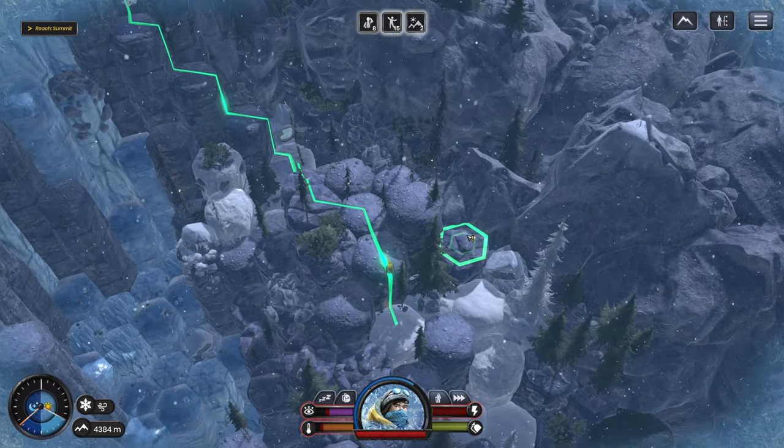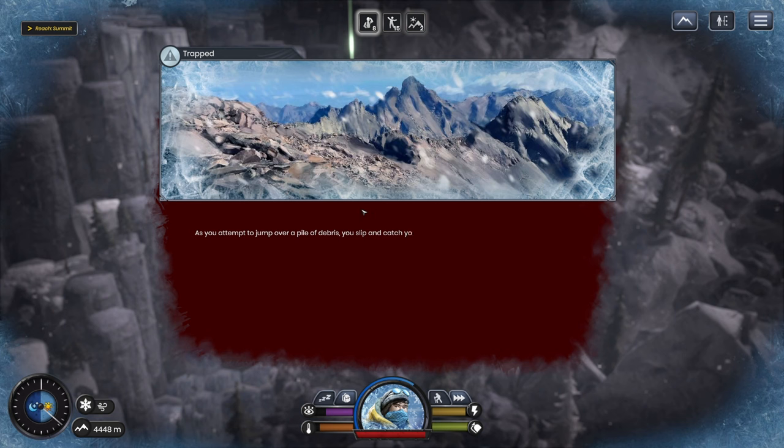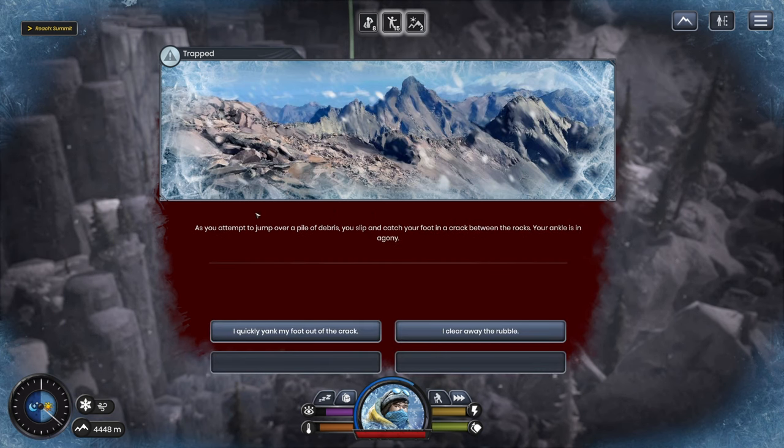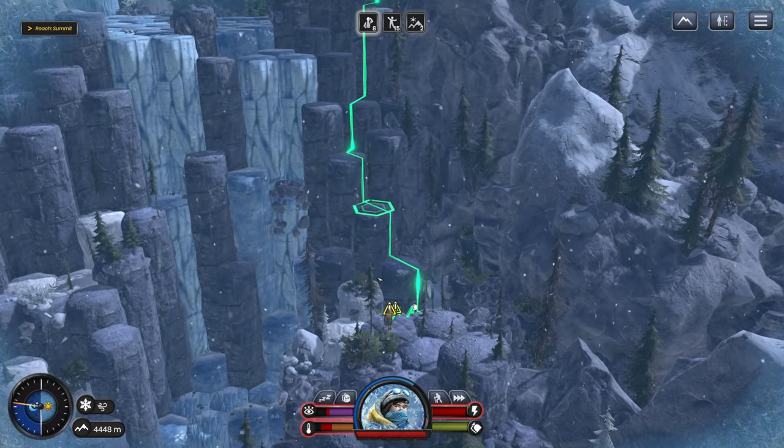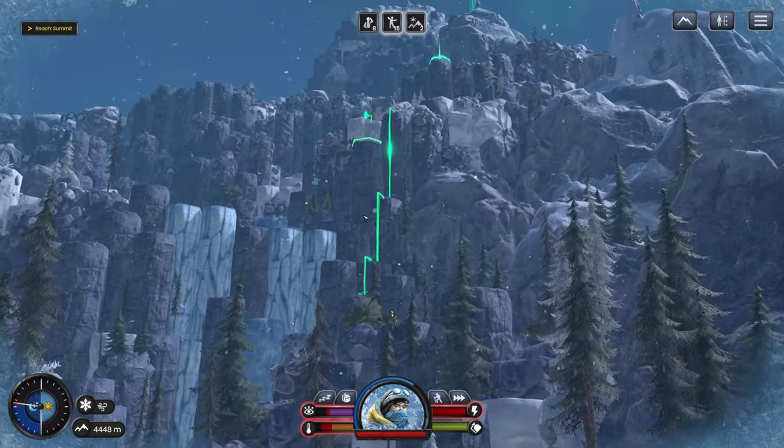Another mystery box. As you attempt to jump over a pile of debris you slip and catch your foot in a crack between the rocks — your ankle in agony. Clear away the rubble laboriously, rock by rock. You don't want to take any risks. Just in case your ankle is sprained it takes a while, but eventually the crack is wide enough for you to gingerly pull your foot free. Just a graze — graze anatomy.